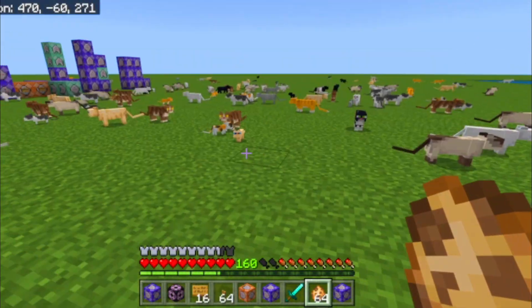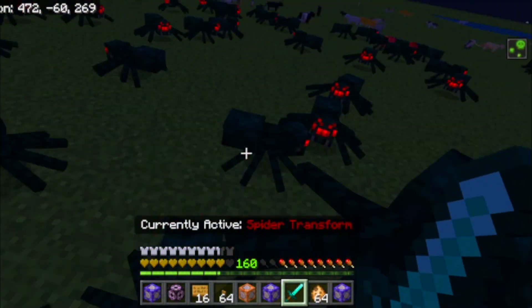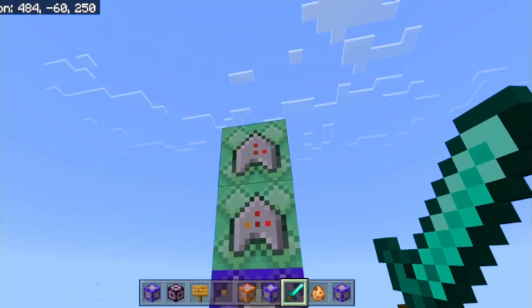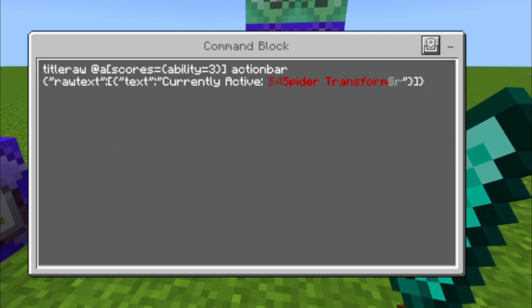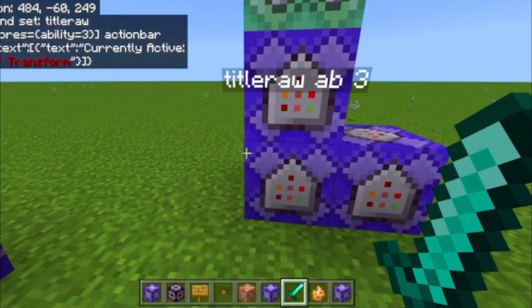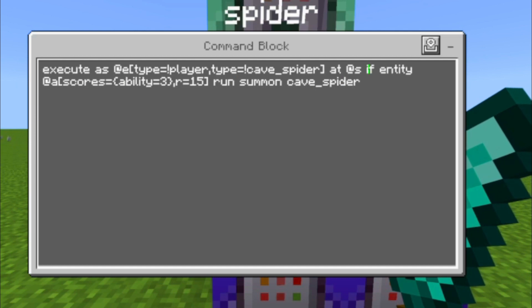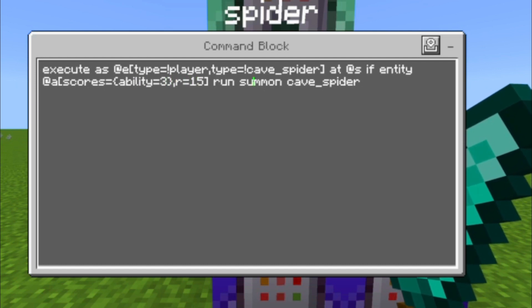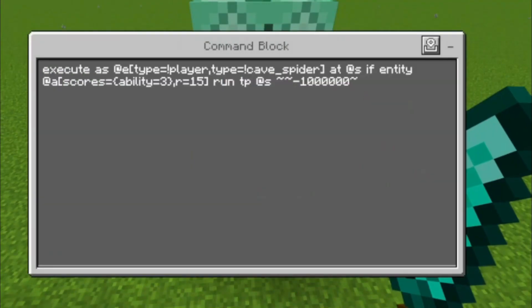The next ability is called Spider Transform — it sets the time to night and turns every nearby mob into a cave spider. The amount of command blocks is pretty low again. The title command shows which ability is active, and this causes every mob to test for a player with an ability score of 3 within a radius of 15 blocks. If this is the case, it summons a cave spider.